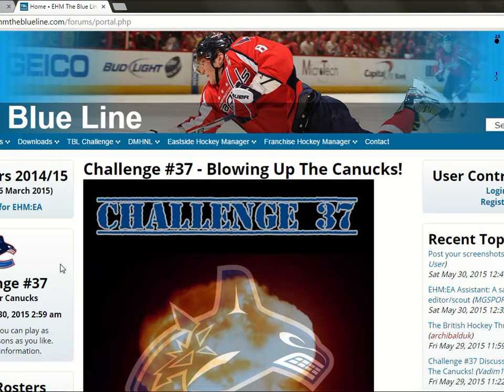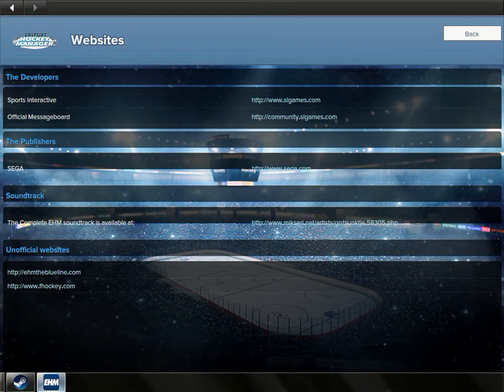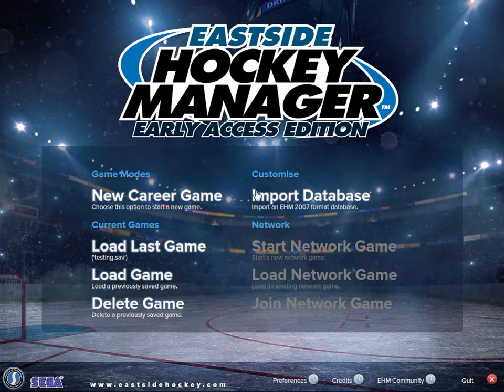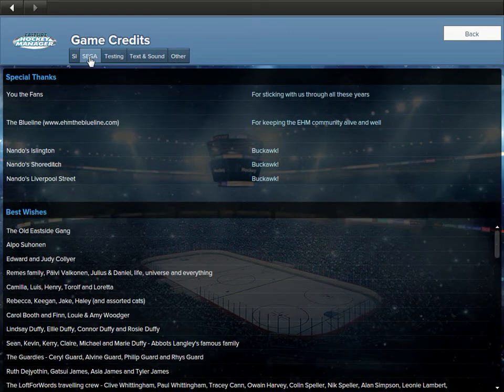At ehmtheblueline.com, you can download logos, face packs, all kinds of stuff — different colors and backgrounds. When you buy the game out of the box, it's basically very plain. It looks a little unofficial because there's no licensing with the NHL. It's pretty easy to modify — there are other videos about that. You got credits, people that made the game right there, pretty self-explanatory.